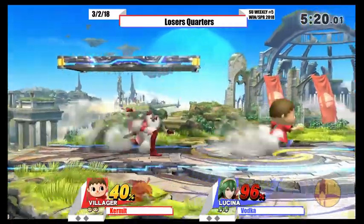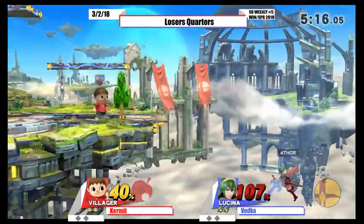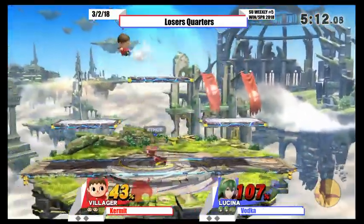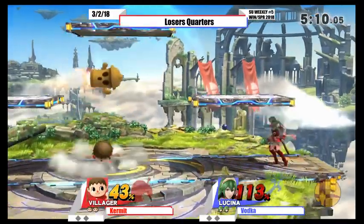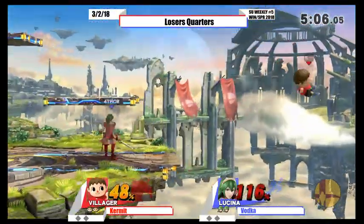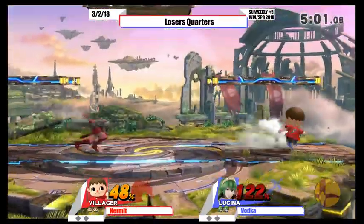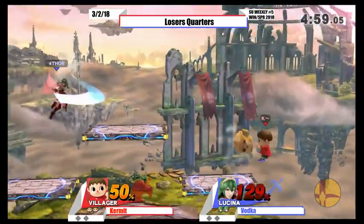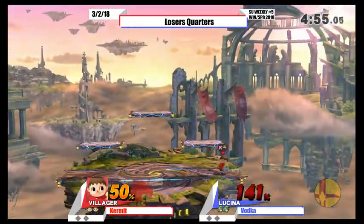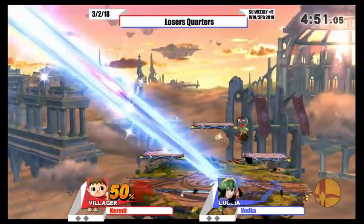Just got the shield. Get some off-stage if he gets a setup. Good — no roll. It's just that Kermit's covering all of his options. Yeah, he's definitely got good option coverage. He definitely knows how to play his character. Such a hard time getting in and actually getting a hit. He keeps going for the sledge trap — and he rolled, took the bait.